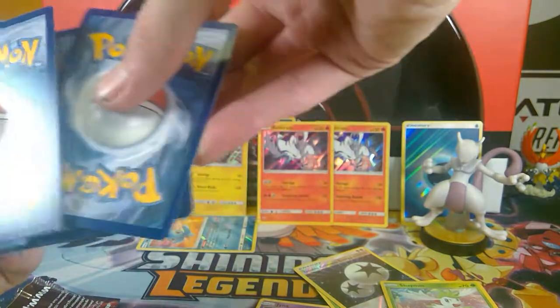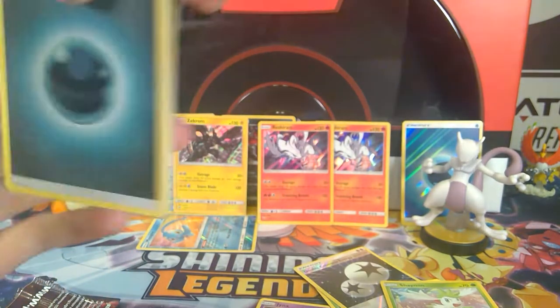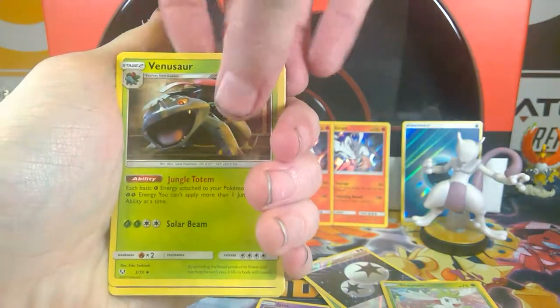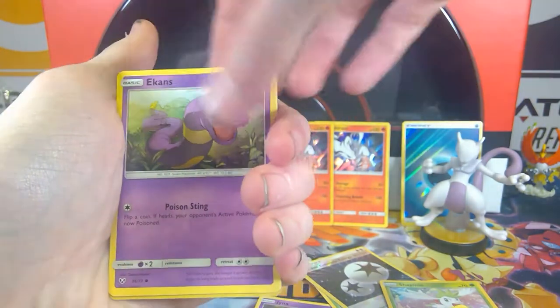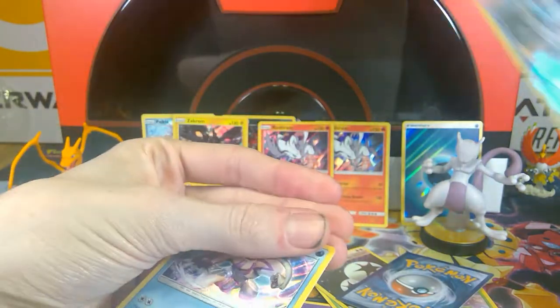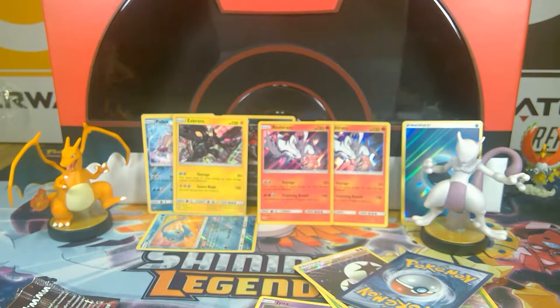One, two, three, four — I'm going ferry... fighting energy. Some dark — I don't know, some trash. Arbok! Boys, I need to pull this. I need you guys to start praying to the Arceus. I need a test tube Mewtwo.